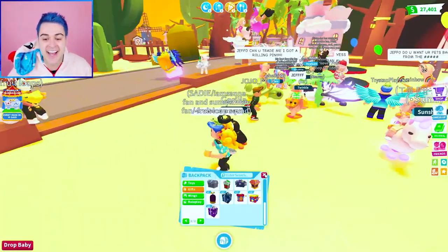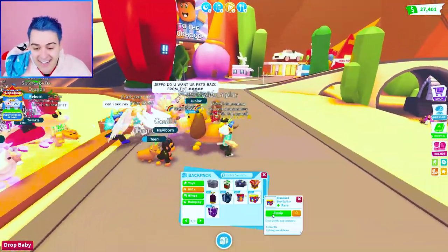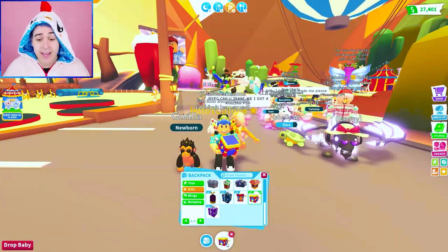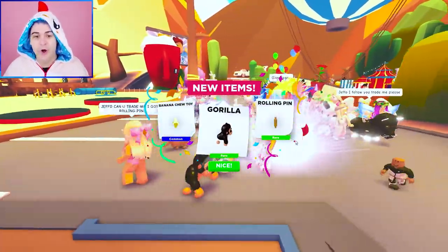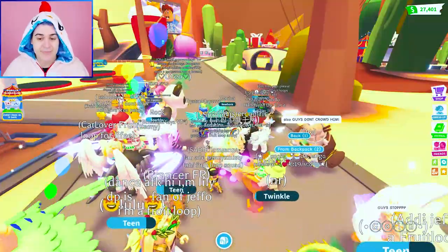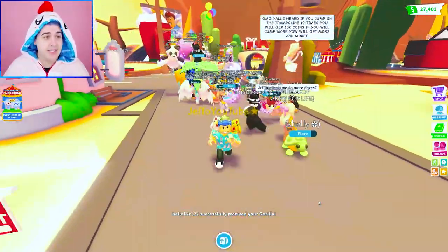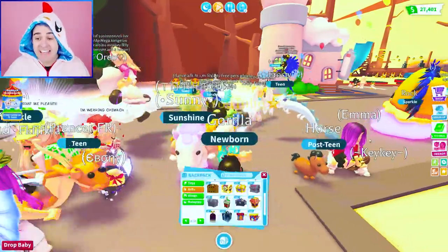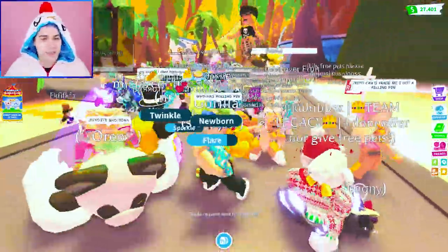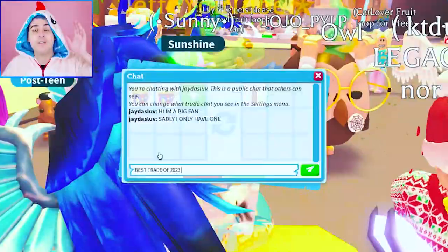We have to open the rest of these. Bethany hack confirmed, Froot Loops — try it for yourself, see what happens. We're going to do a speed hatch round. But if I do not get a rolling pin, I have to give a gorilla to someone. You got the rolling pin again — let's go! We got to give a gorilla to somebody. I'm just going to pick a random person. Here's your gorilla — I only have 95 of them, so please take care of them. Does anybody need a free gorilla? Come on, rolling pin. No — we have to give another gorilla. Jeffo, can you trade me? I have a rolling pin. It's her — let's trade. I will give you two gorilla boxes. That is the best trade of all time 2023.